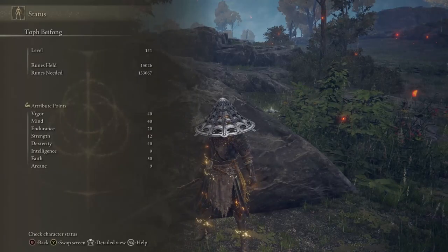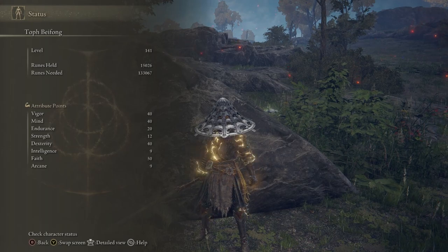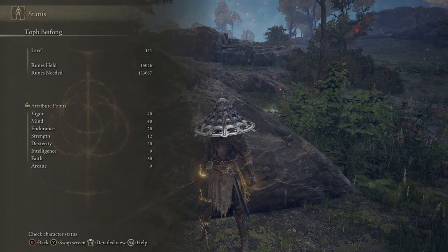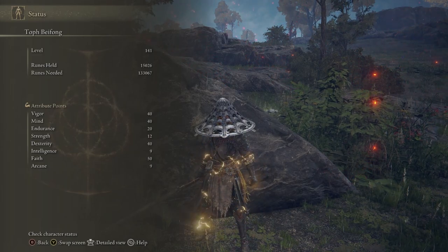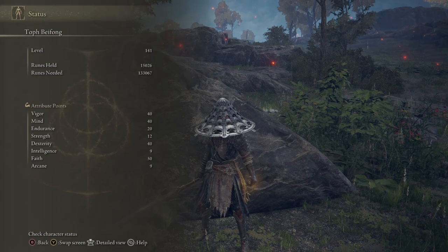The build stats look like this at level 141: 40 Vigor, 40 Mind, 20 Endurance, 40 Dex, and 50 Faith. Dex is really only for your weapon — when you use the ash of war it imbues your weapon with lightning which scales with dexterity, so it's for melee damage only. Faith is for all the incantations. You could reduce Vigor to put more points in Endurance, but I didn't find issues with Endurance because you do so much damage you kill enemies quickly. I put a lot of points in Mind so I don't have to drink blue flasks constantly in boss fights.